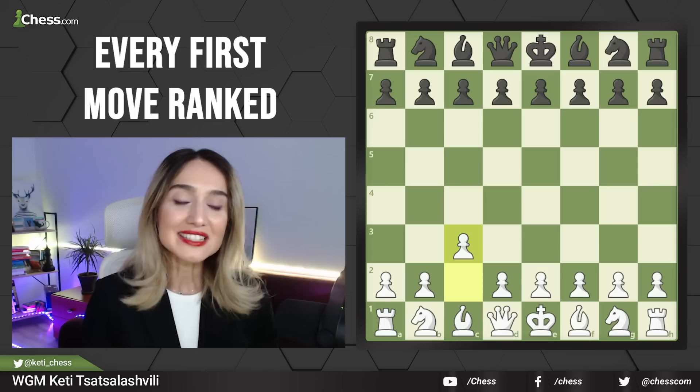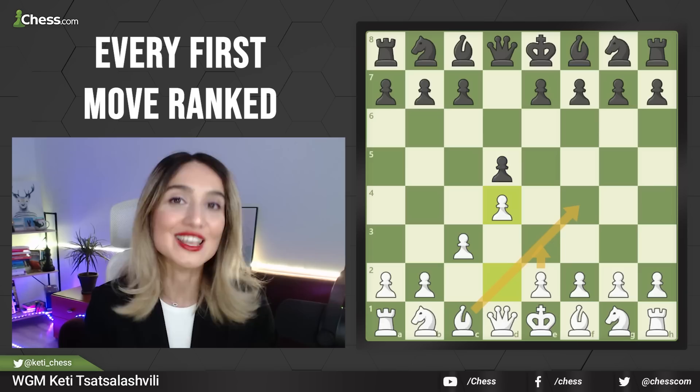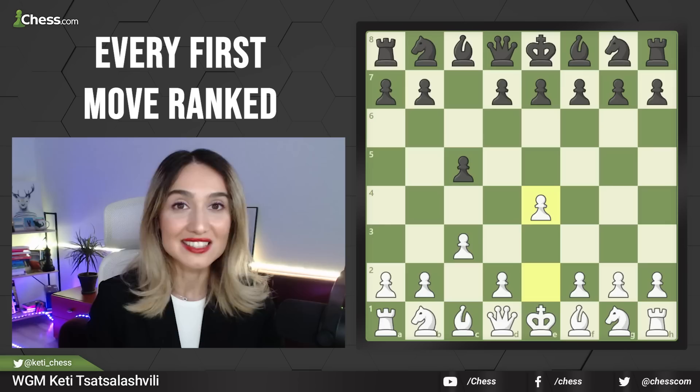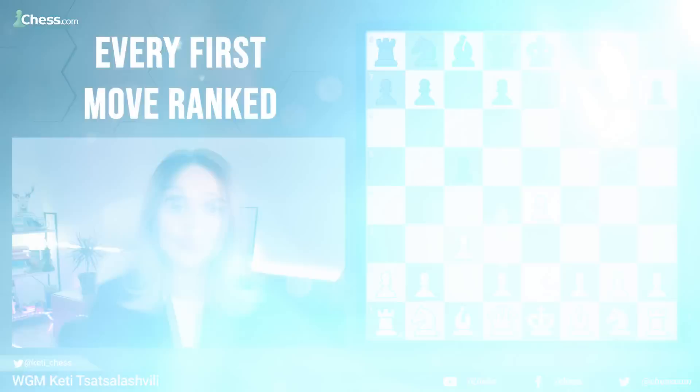Our next move in this category is c3, named the Saragossa Opening — a kind of waiting move. If black plays d5 or Knight f6, you can play d4 and then Bishop f4, e3, and this is the London System. If your opponent plays c5 and you go e4 to control the center, this is the Sicilian Defense with c3, called the Alapin Variation. White is trying to get the center next move with d4 and it is totally playable.